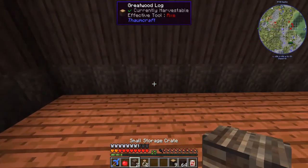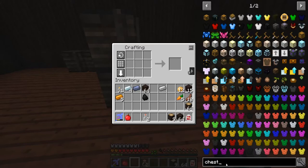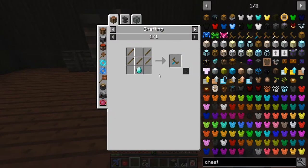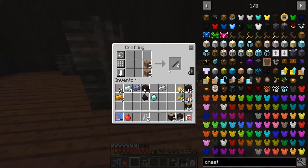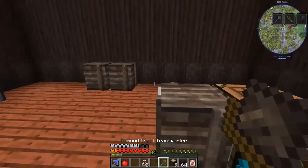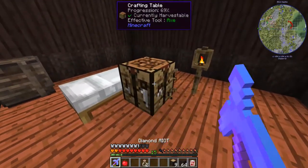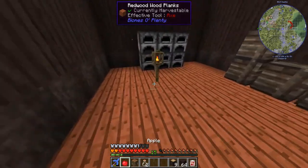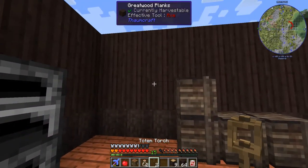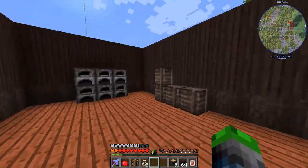We need to find a way to move the storage crates - I've never actually used these small storage crates before. We need to move them without losing all the items inside, so I'm gonna see about getting a diamond chest transporter. Does this work on you guys? It sure does, perfect - now all of our items don't go spilling out everywhere. Normally I would have just broke it and gone 'oh no,' but I've actually thought it through this time.